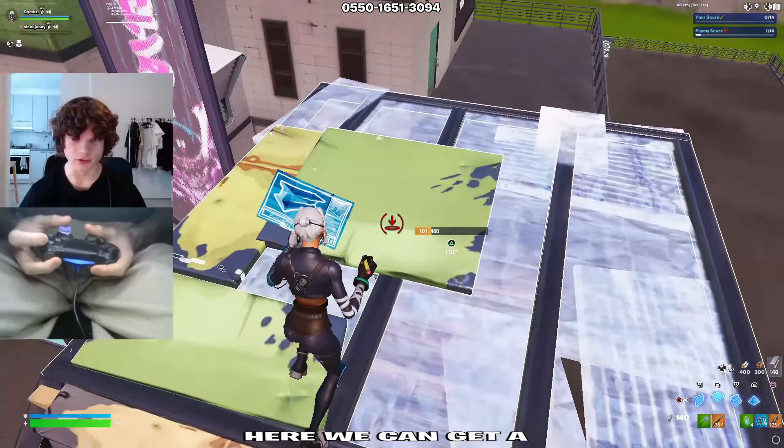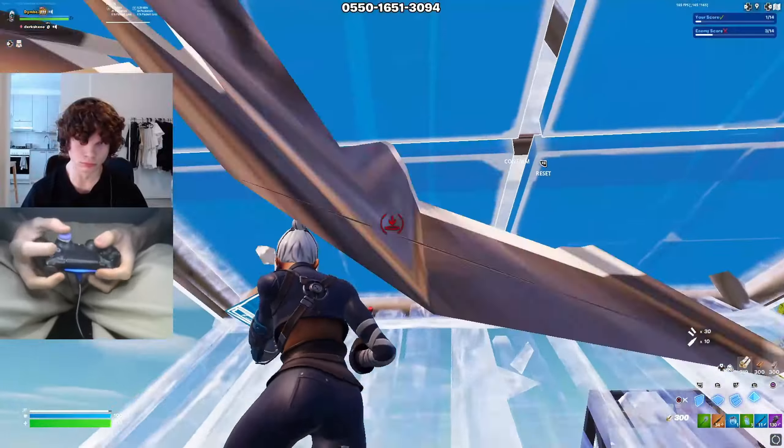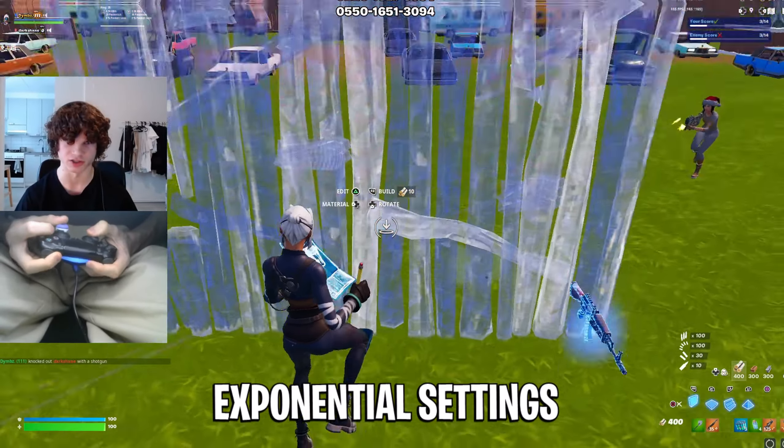Starting with the speed realistic 1v1. Here we can get a good first look at these settings, and our goal is to win this. First impressions — I don't know. These feel really slow, because these are exponential settings.